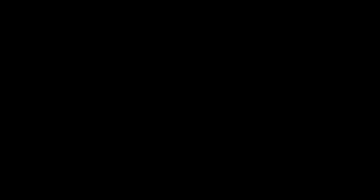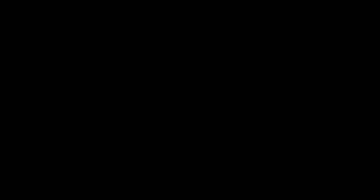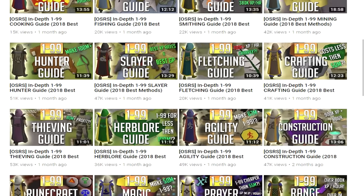There it is — the fire cape on the alternative account, and this guy's only like 90 combat. It shows it's not that hard. I do hope you found this guide useful and helpful. Leave a comment if you watch it and then get the cape — that would actually mean a lot to me. Don't forget to check out all the 99 guides, and I'm also posting a Zulrah guide very soon. It's one of the best bosses in the game to get gold. Good luck on your cape — have a good one.